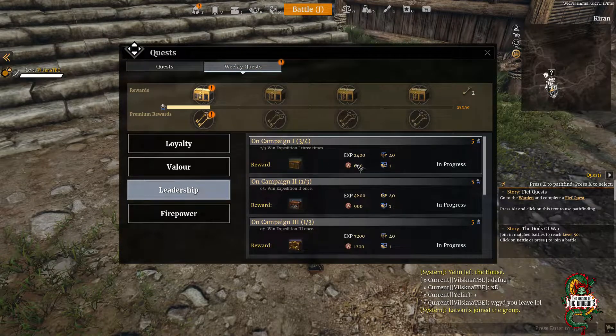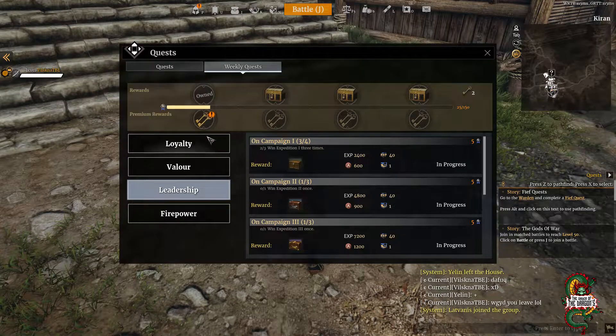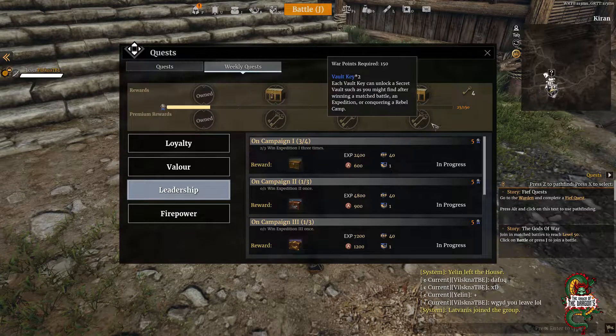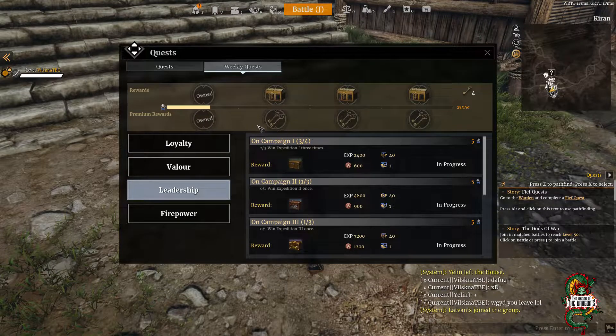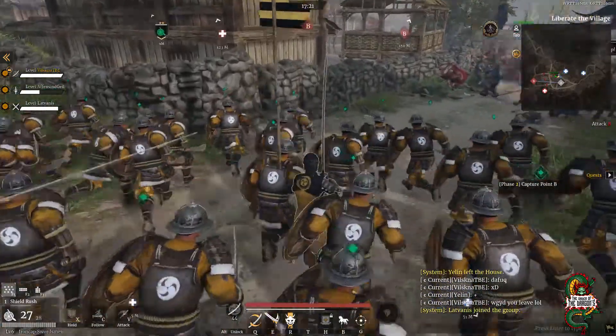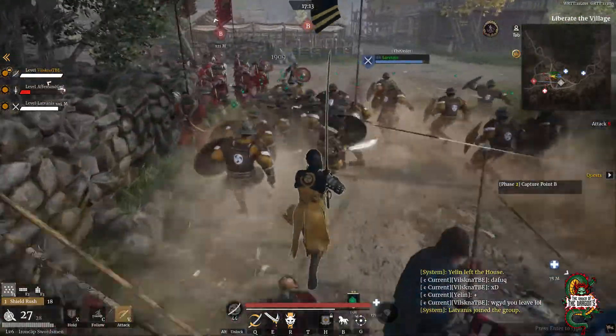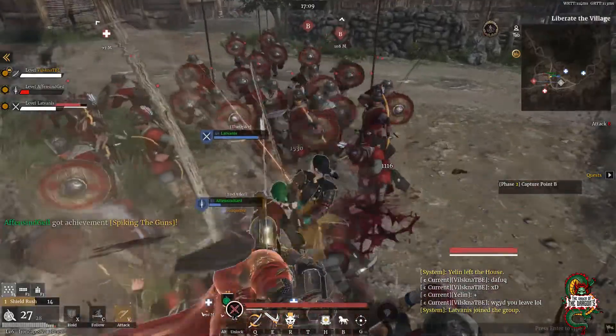For leadership, you need to do expeditions, which are the PvP missions. Expeditions don't give many resources, but they do give quite a few war points. Completing all of them will help you get your weekly quests done. Regarding skeleton keys, you can only use 15 skeleton keys per week — meaning you can only open 15 vaults per week. Some expedition quests are fast to complete while others take more time.